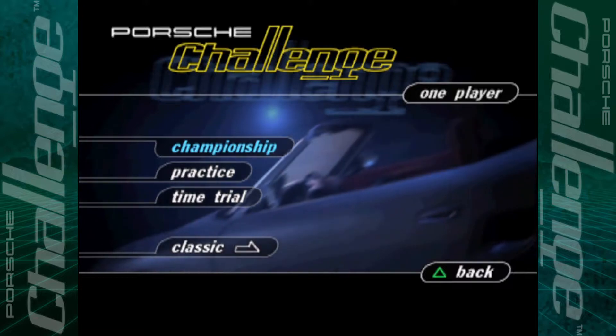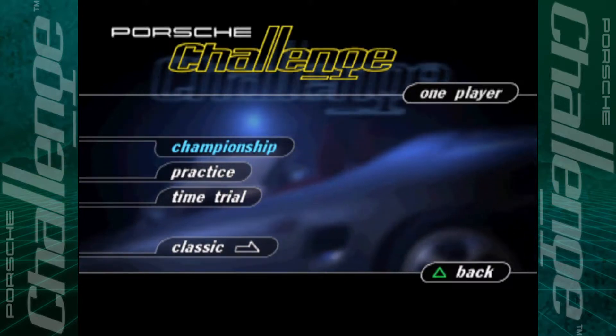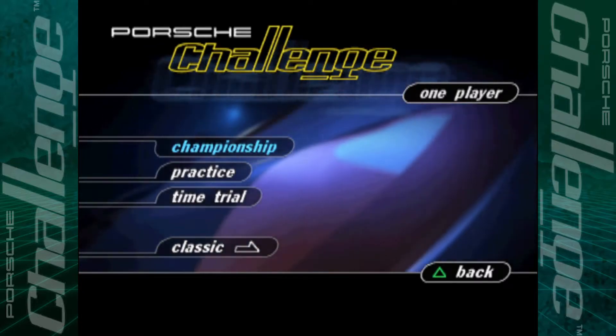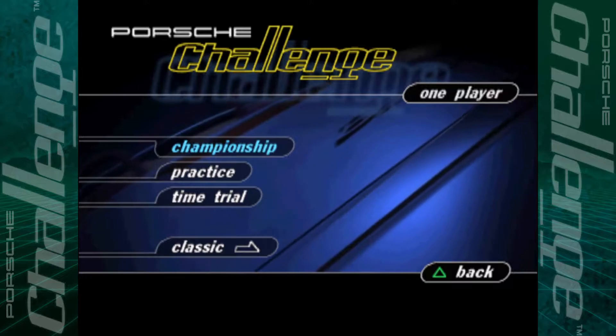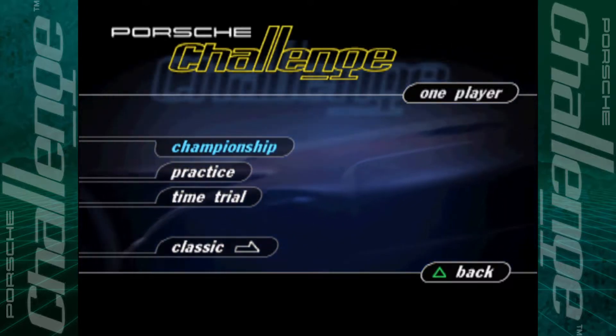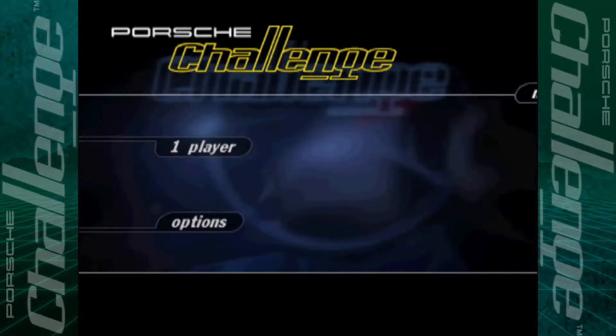Hello and welcome back to Porsche Challenge. We are on the home straight now — only one championship left to do, and that is of course the evil difficulty. But to make our lives a little bit easier, we are going to unlock the test driver early and tune the test driver as well. To do that we have to put in a couple of cheat codes, and you have to do it on the main menu.